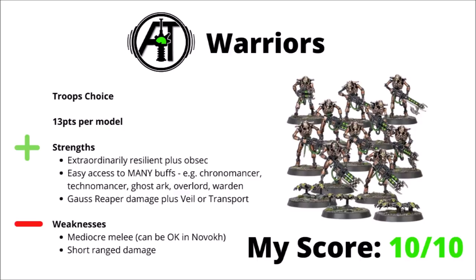As perhaps the single most core unit of the Codex, Warriors have access to an absolute myriad of buffs: a 5+ invul from the Chronomancer, Technomancer's Rites of Reanimation to stand a few back up, the Ghost Ark repairing and transporting them, Overlords giving My Will Be Done plus resurrection orbs, and the Royal Warden also helps out, as when tagged in combat they can drop back and still shoot. They can also be reasonably good at damage dealing, taking that close range high-strength Gauss Reaper and getting into position via the Veil of Darkness or a Ghost Ark.